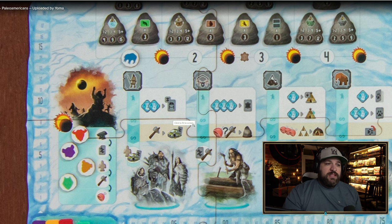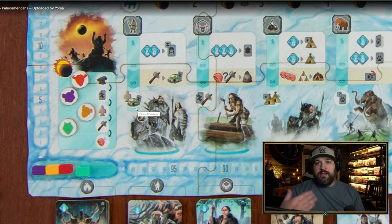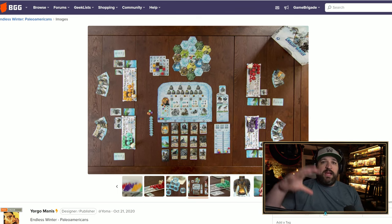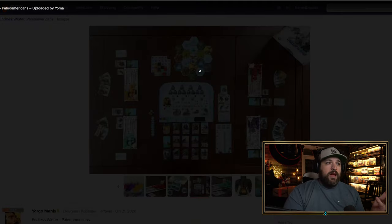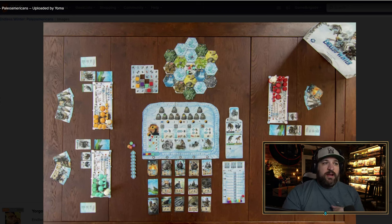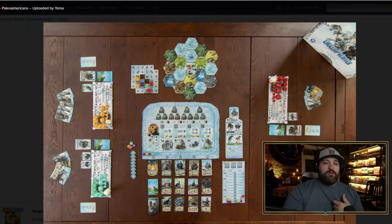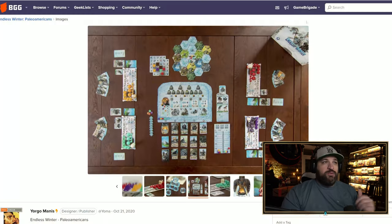What's cool about Endless Winter's action system is the white section of a location allows you to take the action multiple times as long as you keep paying the card cost, the yellow section is a one-time benefit, and the first player to take an action each turn gets a bonus action. I love the modularity — there are lots of different modules to combine, including area control for territorial lands and animal tokens. I really, really like Endless Winter.